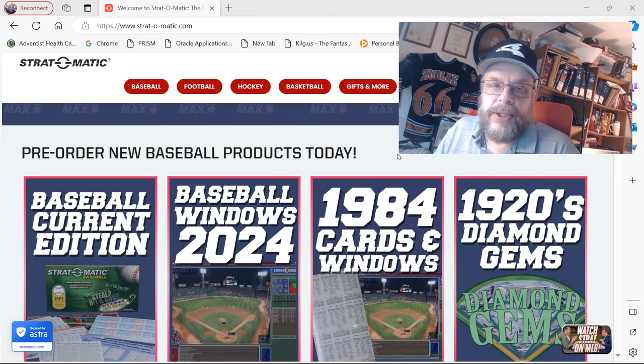In other years, sometimes I get extras — like if they had the Japanese League, sometimes I'll get that. If they have a reissued year or a year from the past that I don't have, I'll get the cards for that. But this year the year from the past was 1984, and I have 1984.